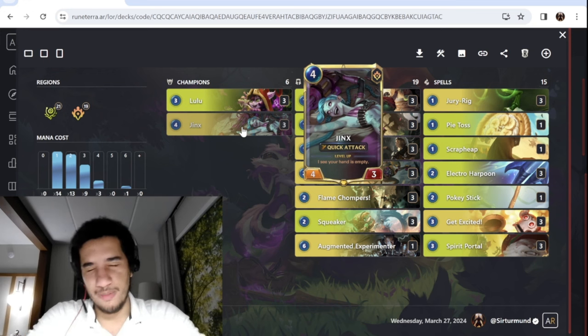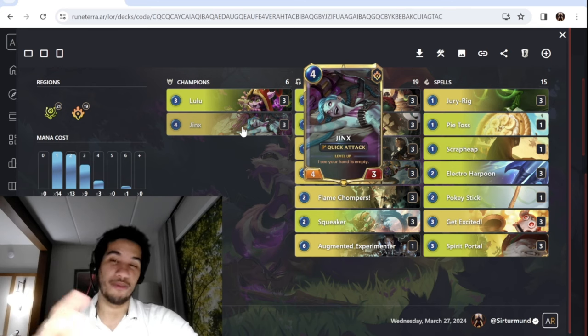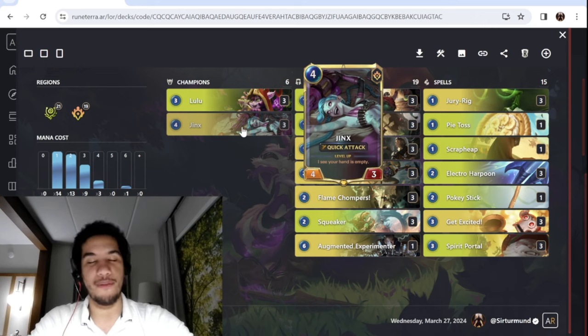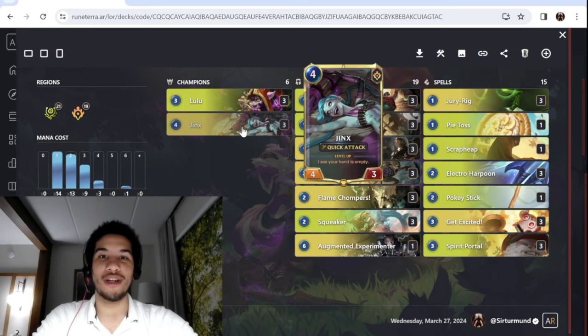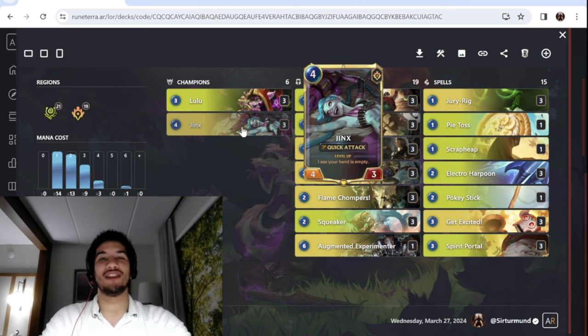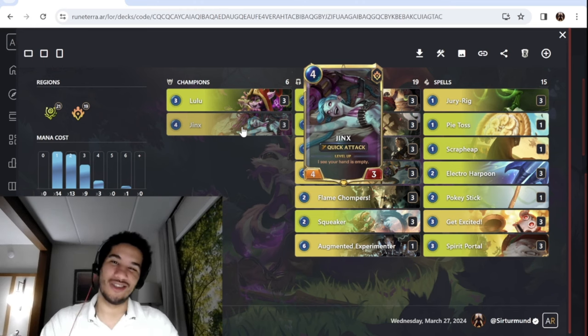That's going to be it for this deck breakdown and showcase of Lulu Jinx in Eternal. Hope you enjoyed today's video. If you did, make sure to like the video below and subscribe to us — we post card game videos every single day. You can also join our channel and become a member; we have two tiers, Gladiators and Champions, each with different perks. Check that out in the description below. You can also find us on Twitch, Discord, and Twitter — the links are in the description below. Thank you so much for watching, and I'll see you all again tomorrow.